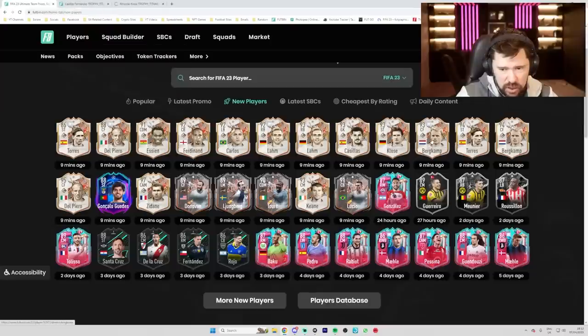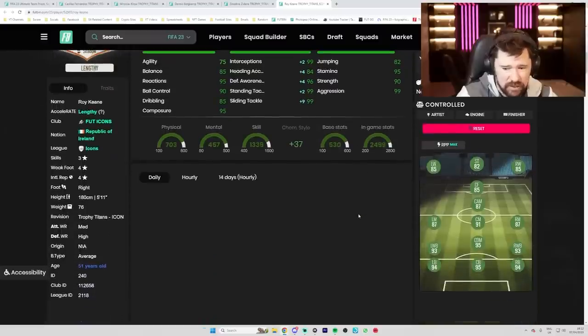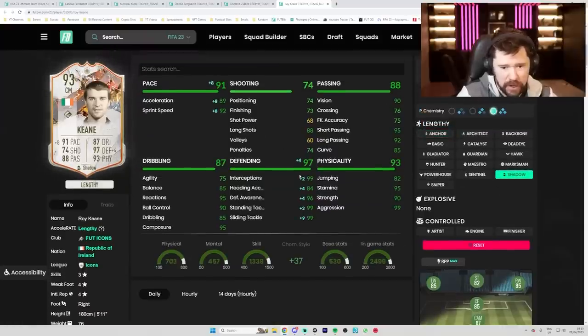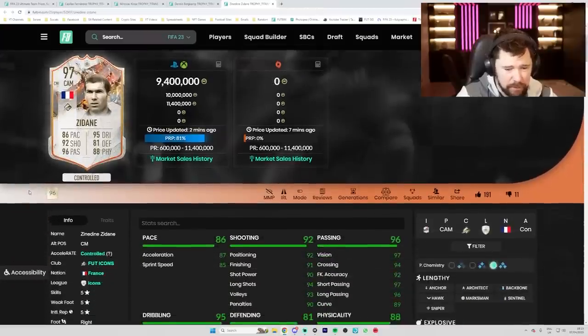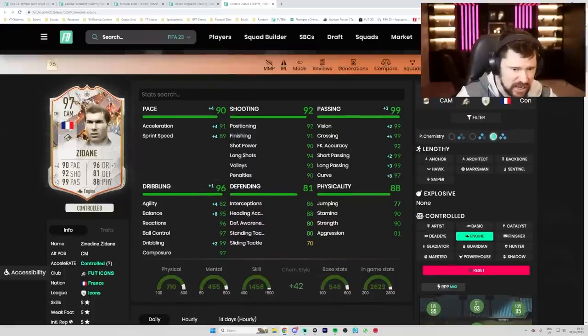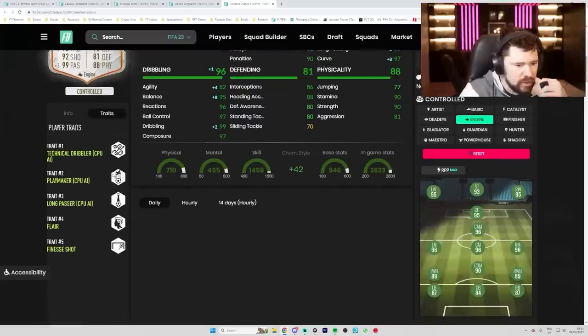We've got Casillas, Bergkamp, Del Piero - we looked at Keane. This Keane is legit - 500k for him, that's insane. That card is so nice, especially if you're a Man United fan, this will be one of the best cards in the game. I think he's gonna be absolutely broken in FIFA - pop a shadow on him, great pace, passing, dribbling, defending and physicals. Zinedine Zidane - no base version, five star five star, pop an engine on that bad boy. Physical superb, defending decent, dribbling insane, pace very good, shooting insane, passing near perfect, five star five star. No outside the foot shot trait - mudded card.